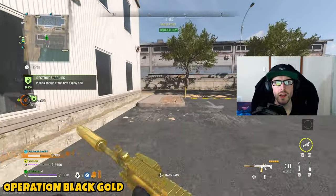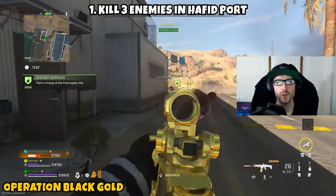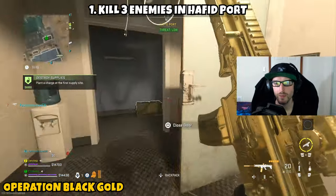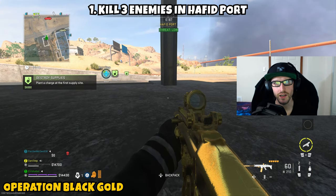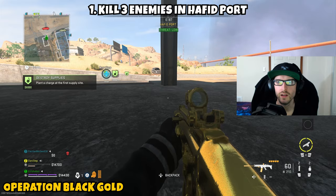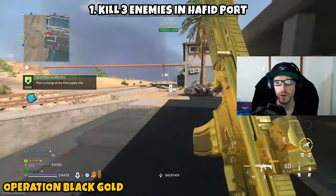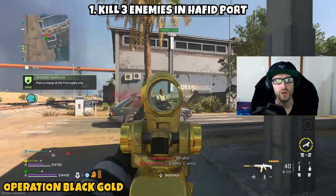First up we have Operation Black Gold. This one is going to be a three-parter and it is sending us over to Al Mazra. Part one is asking us to kill three enemies in Hafat Port. Depending on where you spawn into the map, open up your tac map to determine where you are located, then ping Hafat Port and head over to it. Once Hafat Port pops up at the top of your screen, you'll be ready to eliminate three AI.